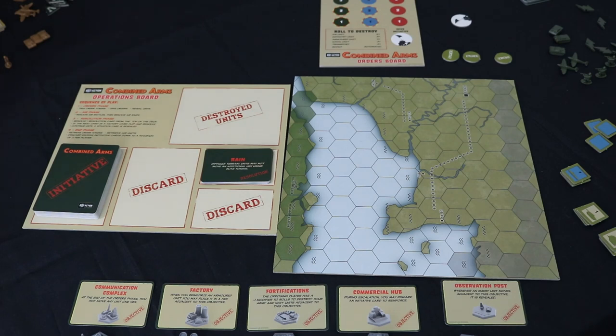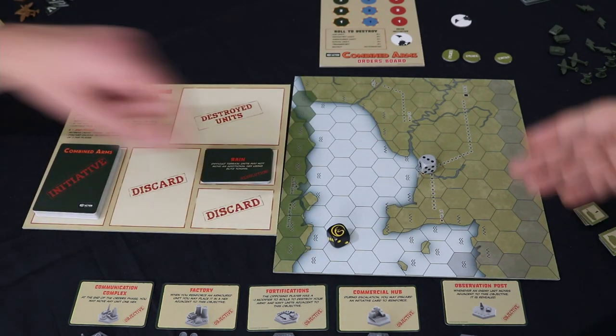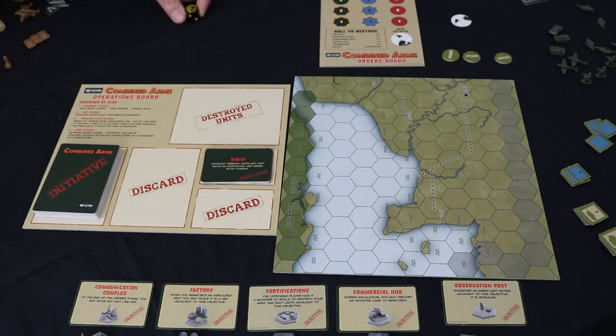Start with a random player — take turns placing the grey objectives. We'll determine the random player with a die roll. That's a winner — proprietary dice from Firestorm Games, in Cardiff.